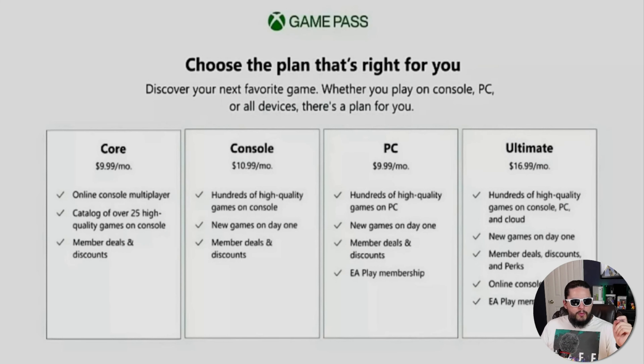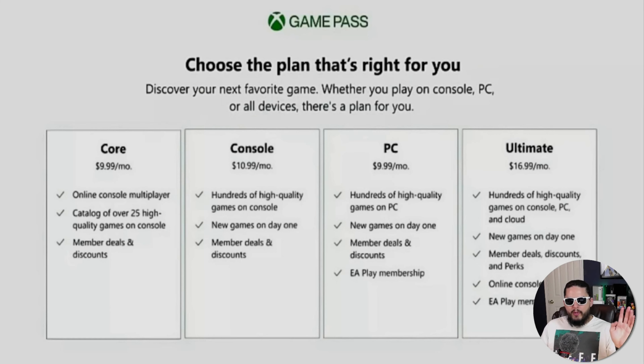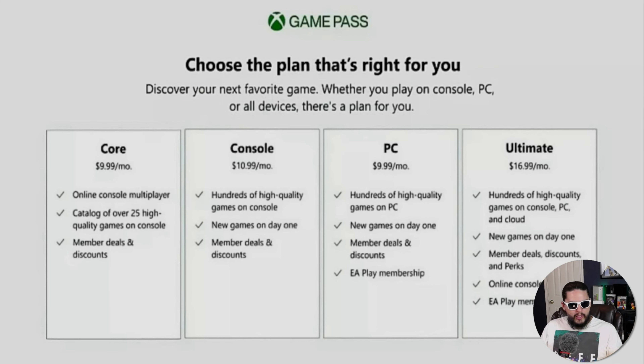Here are all the plans available for Game Pass right now: Core, Console, PC, and Ultimate. Game Pass Console costs $11 a month — you get games on your console, new game releases day one, and member deals and discounts, but there is no online multiplayer. It's meant for people that just want to download their games like RPGs or single-player adventure games. Game Pass PC gives you hundreds of high-quality games on PC, new games day one, member deals and discounts, and your EA Play membership as well.